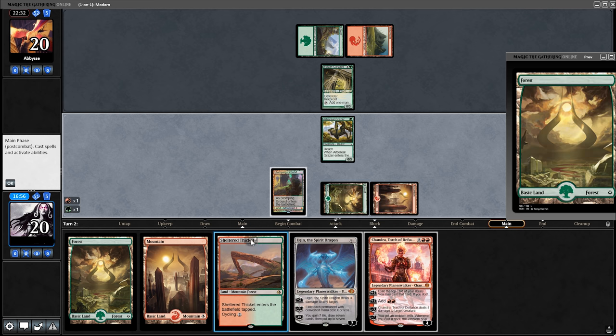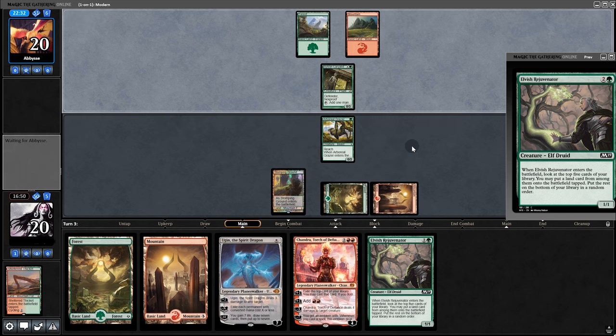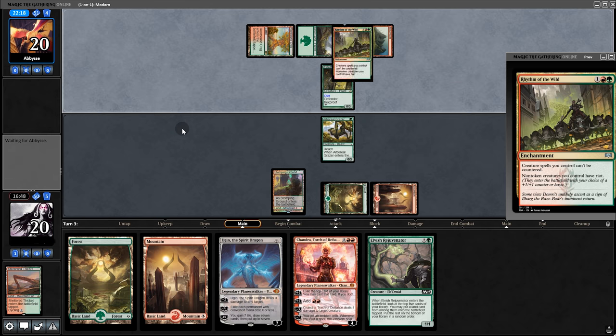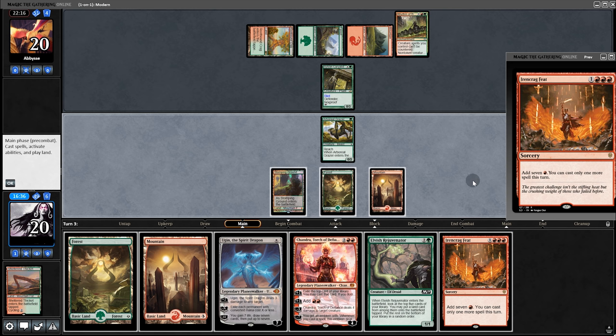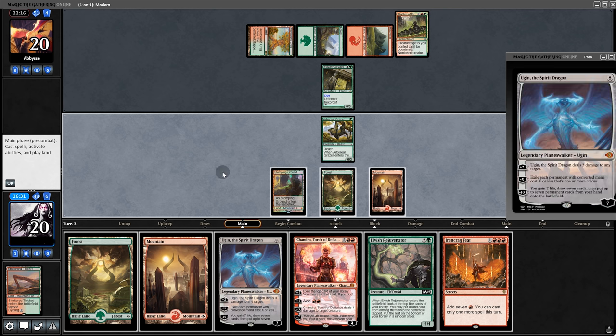We'll play a land and draw a card — Elvis Rejuvenator. Back to opponent. They're at four mana — Rhythm of the Wild. So that gives creatures haste, or plus one, plus one when they enter. We can make seven this turn, but that's not enough for Ugin next turn though.